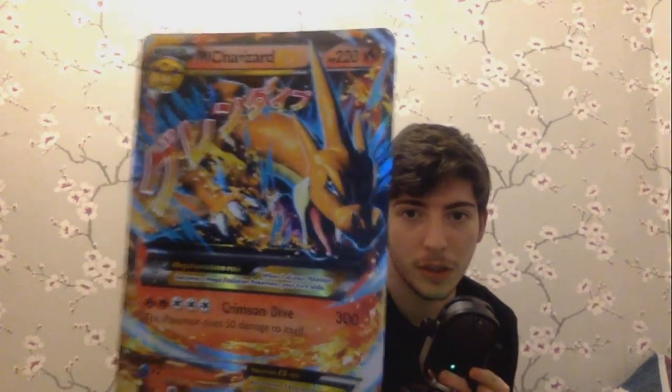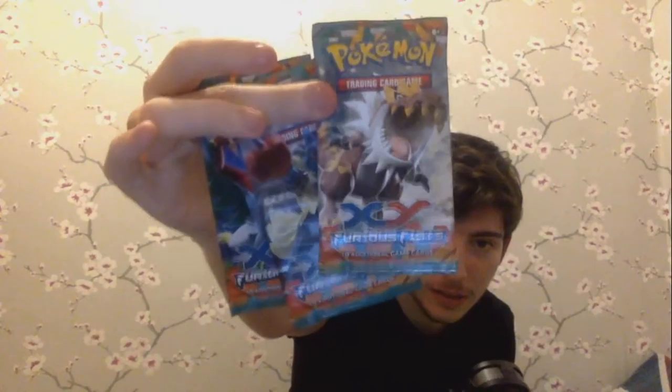Let's take the Charizard out. Here we go guys, that's the big Charizard — mega Charizard — with Crimson Die, which does 300 damage but you don't need a shed load of energy for it, and it does 50 damage to yourself. What three packs have we got here? Are these all the same? Fury Fists — all three Fury Fists guys.